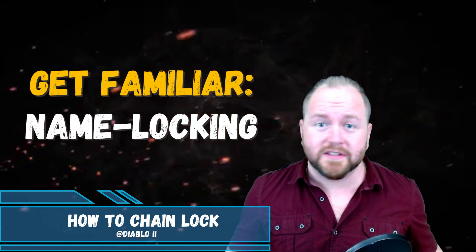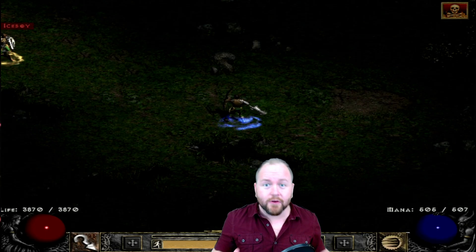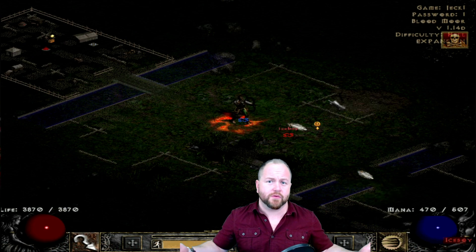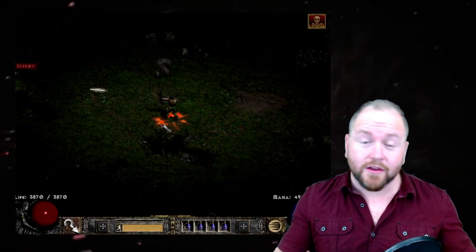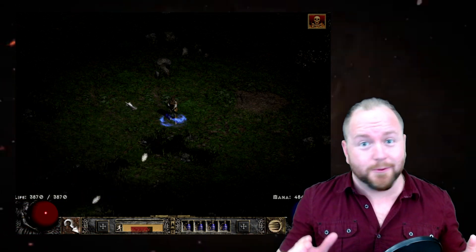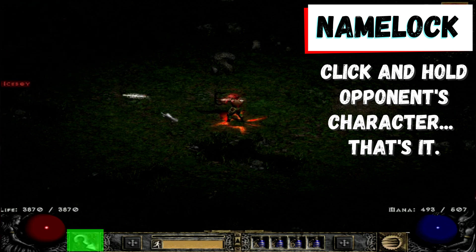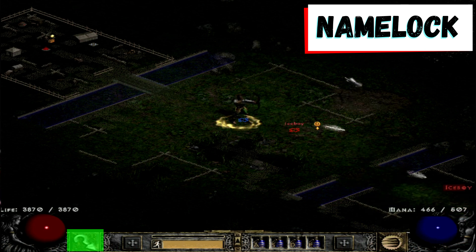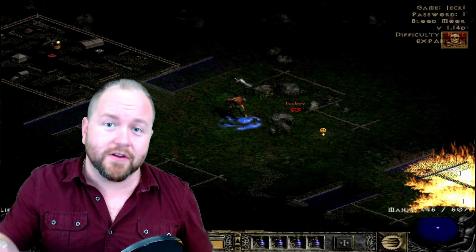Name-locking refers to when you hold down one of your click buttons right on top of a player's character. At that point, the character or monster or whatever you have name-locked can actually move far off the screen. However, your character will still be trying to attack them. Guided arrow will actually seek your opponent out if they're on your screen, but if they move off your screen, guided arrow might as well be magic arrow because it will not seek them out. However, if you name-lock your opponent, that completely changes the game. Suddenly the guided arrow knows exactly where to go and will hunt your opponent down. All you have to do is click the mouse button that has your intended attack skill on it on top of your opponent's character and just hold it there. They can move far off the screen, but as long as they still appear on your mini-map, you have them name-locked. You'll even see that no matter how far away they move, their name is always highlighted on the screen — that is a very good indication that you have them name-locked.